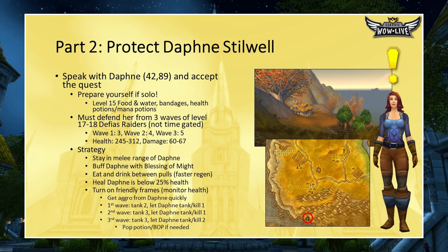Turn on friendly nameplates so you can watch Daphne's health and heal her if she gets low. As soon as wave one dies, eat and drink immediately to regen health and mana — this is not time-gated, so the second wave won't come until the first is dead. The second group is four Defias raiders; have her tank one and you handle three. Keep the groups near her melee range so she helps kill them. If you get low on health, throw a heal on yourself, but don't use Bubble or Lay on Hands yet — save those for the hardest pull.